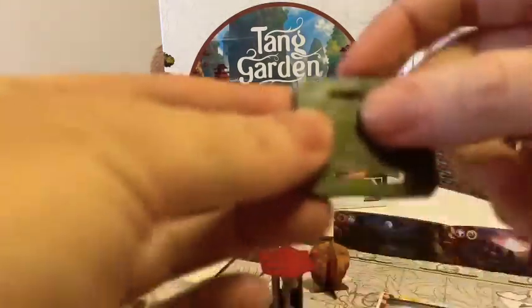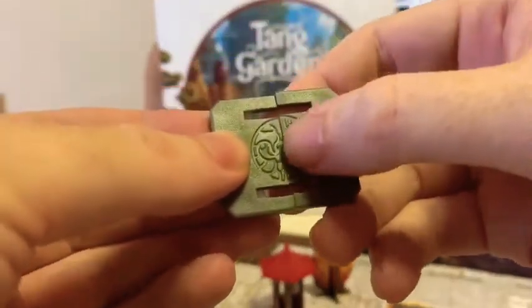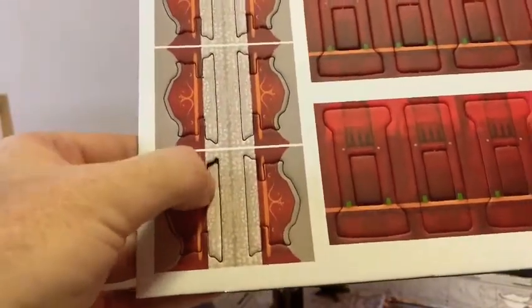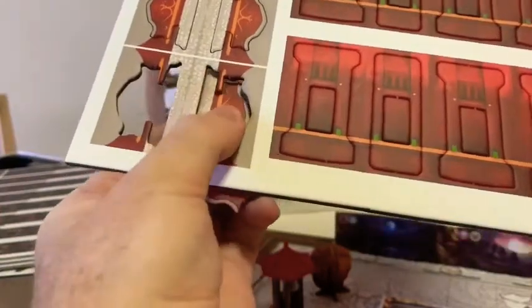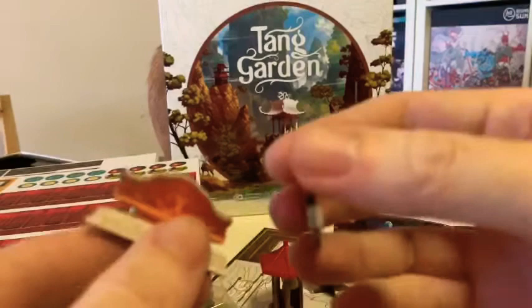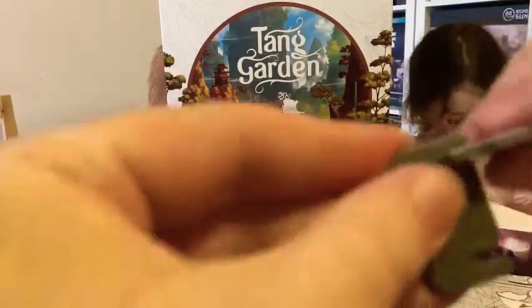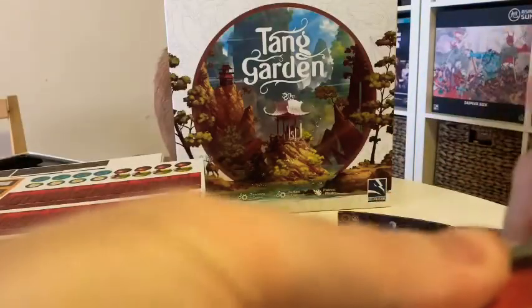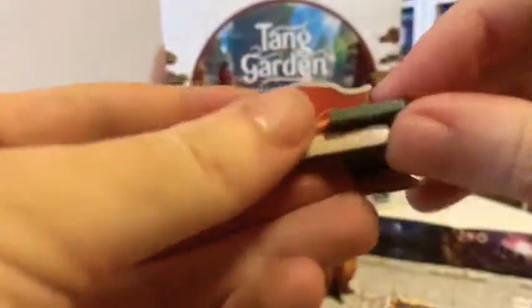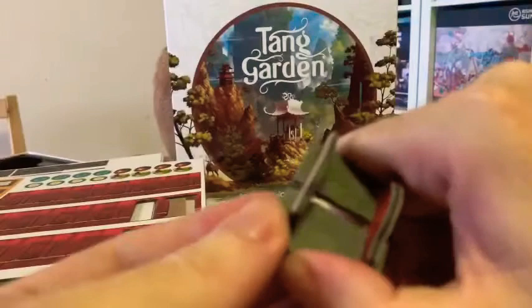Now we'll look at these bridges — yeah, I think you do something like that. Oh there you go, outside that side. One really flat side, one slightly rounded side, and I'm guessing we slide that in. Just be careful. There we go. Don't force it. Okay, push those together — that's nice.